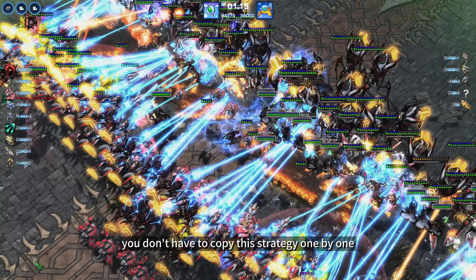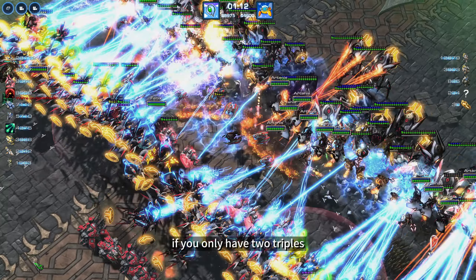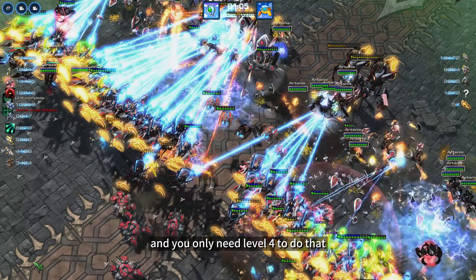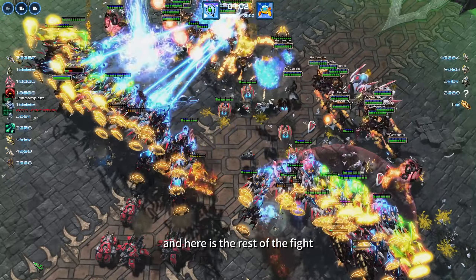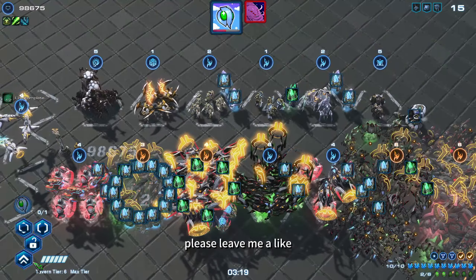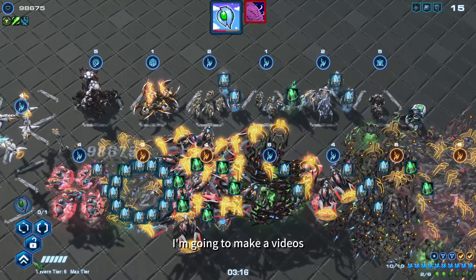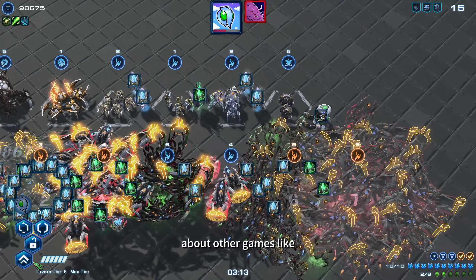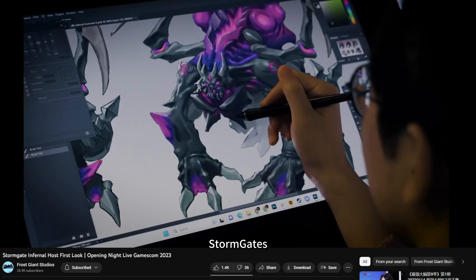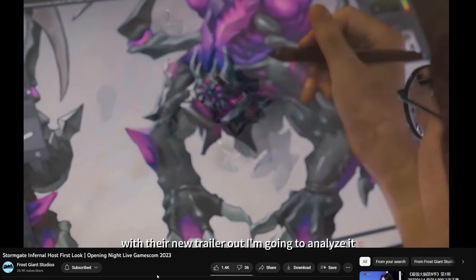You don't have to copy this strategy one by one. If you only have 2 triples, you can actually go for 2 early BCs, and you only need level 4 to do that. Here is the rest of the fight. If you like the video, please leave a like — it really helps the channel. I am going to make videos about other games like Black Mist Wukong, Zero Space, and of course Stormgate. With their new trailer out, I am going to analyze it.